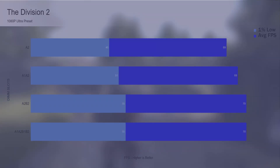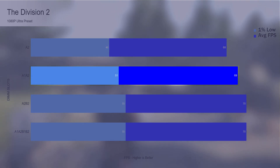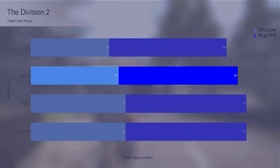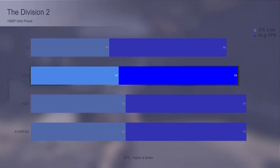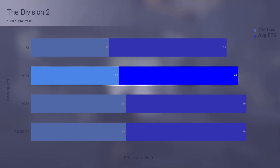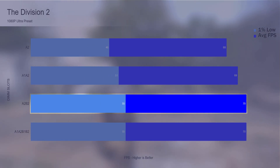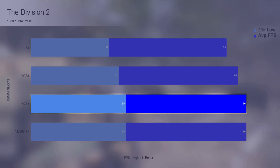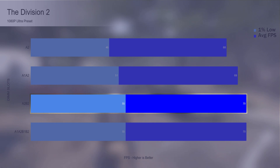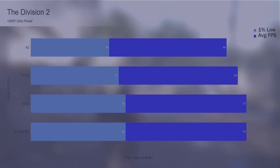Division 2 at ultra had one 8 gig DIMM reaching an average FPS of 68 with 1% lows at 46. Two 8 gig DIMMs in single channel averaged 69 FPS with 1% lows improved to 51, an 11% gain — indicating that 8 gigs is simply not adequate when playing Division 2 on ultra. Two 8 gig DIMMs in dual channel ran at an average of 70 FPS with a 7.5% increase for the 1% lows. Four DIMMs didn't change anything over the dual channel test.